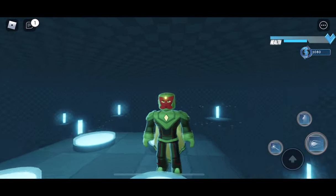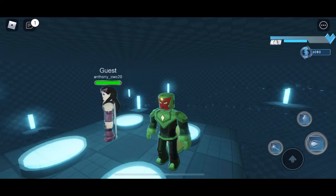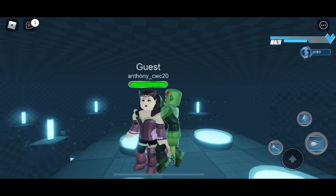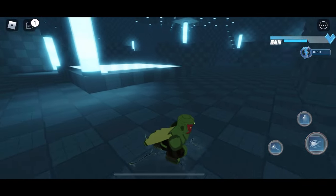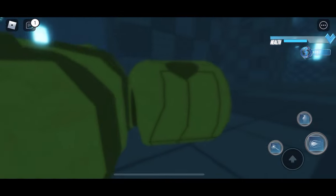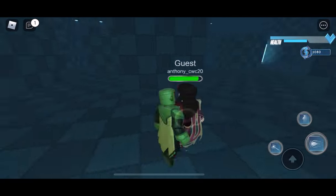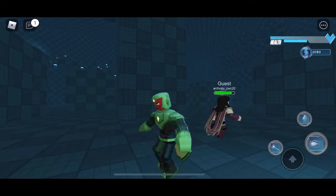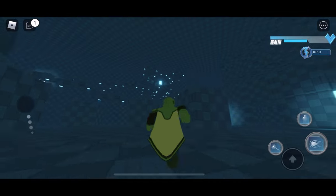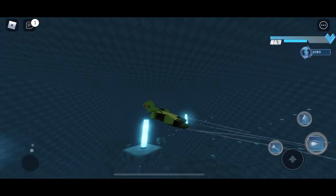Now moving on to Vision. I would have thought he would be more powerful, but he is still pretty useful and he does have cool abilities. He's probably the weakest one in the whole game, but I don't dislike him — he does have really cool powers, it's just not as impressive as the other characters. He can obviously fly, which is pretty cool and useful.